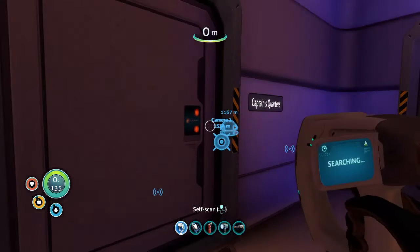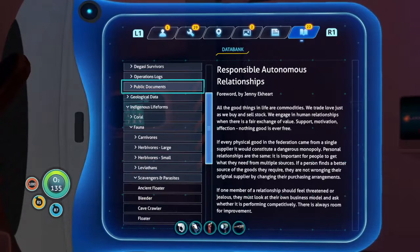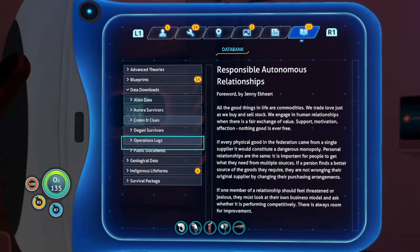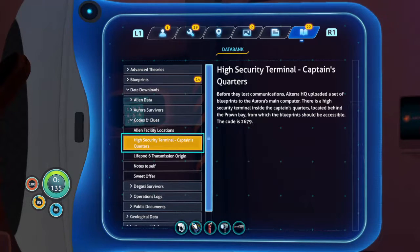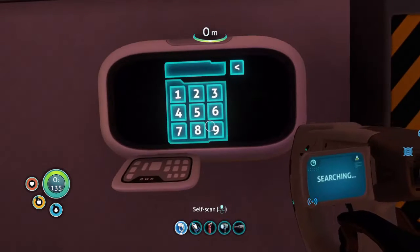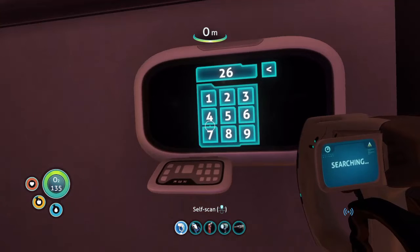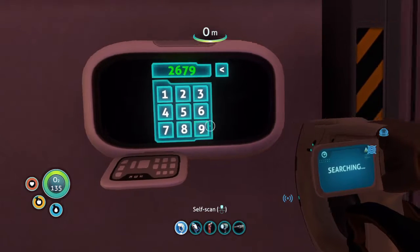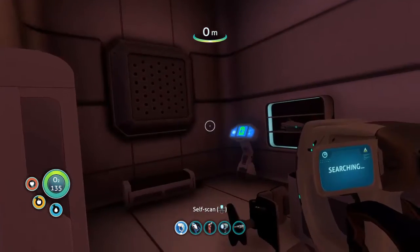We're here at the captain's quarters. Let's check codes and clues — high security terminal: 2679. Two, six, seven, nine. Okay, nice.